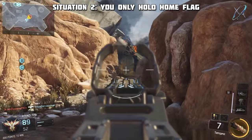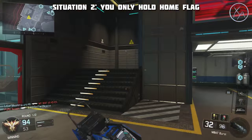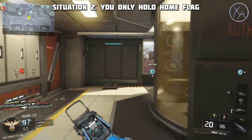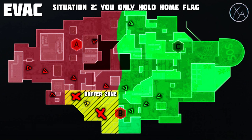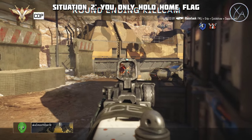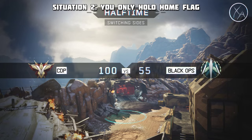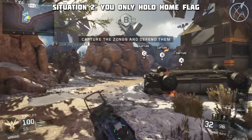If I'm on a team where teammates are blindly rushing B and we can't seem to capture it, I adapt into more of a slayer role. I push past the B flag, kill enemies in positions to defend it, and create a buffer zone — so no enemies from my area can reach B without going through me. Now my blind teammates can capture B nearly uncontested. By pushing up and creating that buffer zone, not only do we capture the flag, we actually get to hold it.